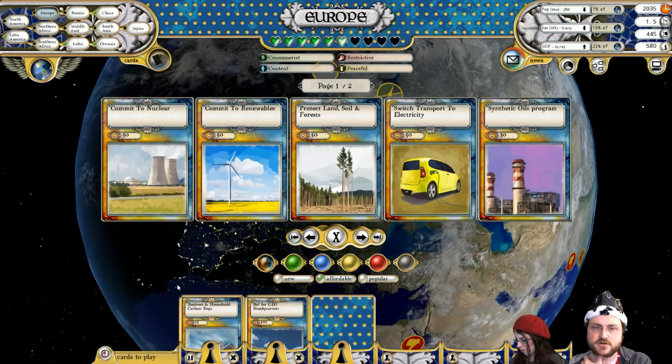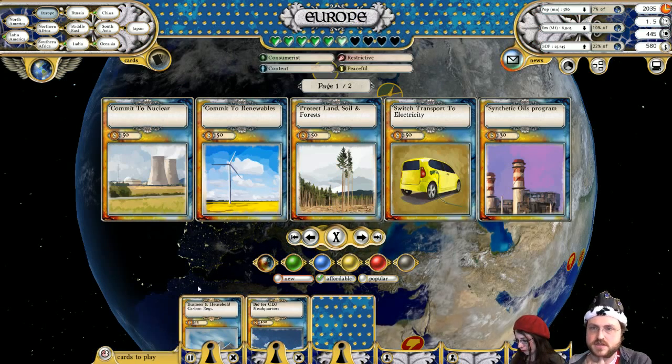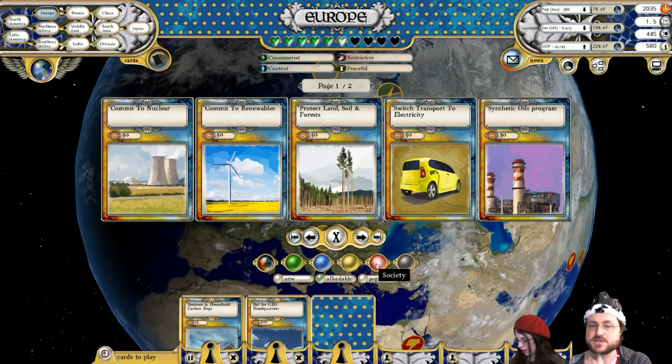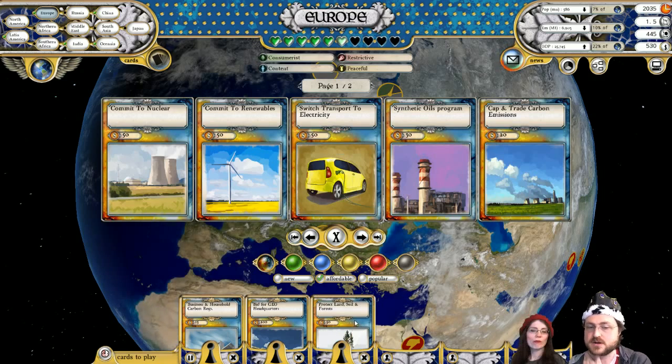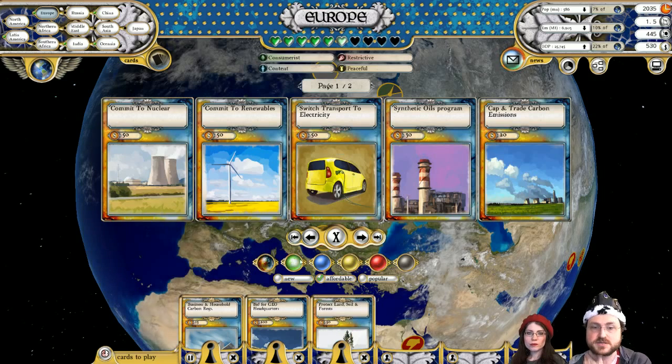I'm going to go and do a bid for the Geo headquarters in Europe — they're content, still consumers. It's very soon going to be time to start turning them green, maybe not quite yet. We're going to do protect land and soil — get that started. It takes a long time to do, but it's very, very nice.